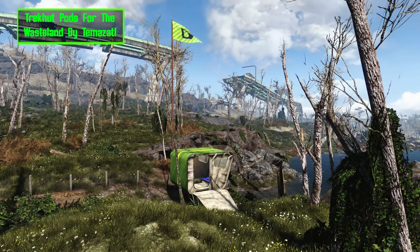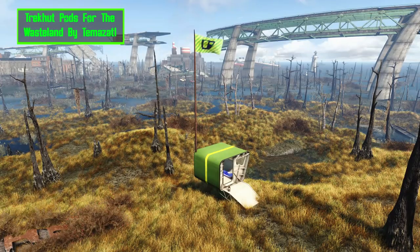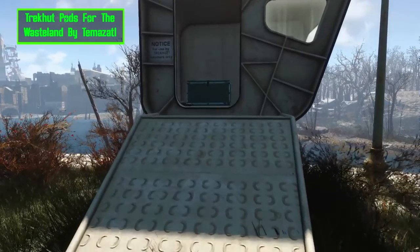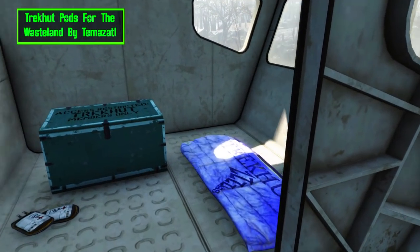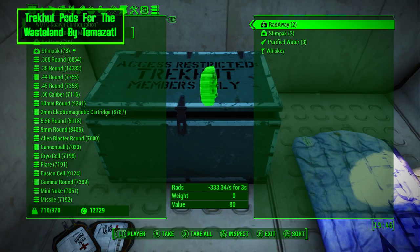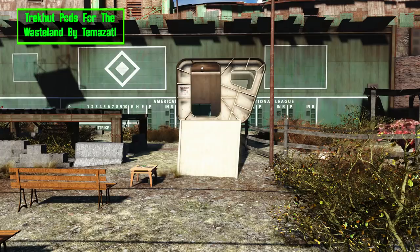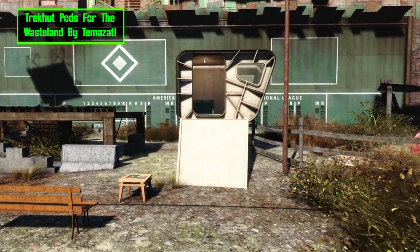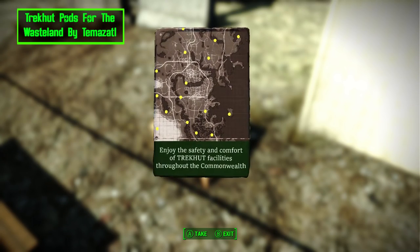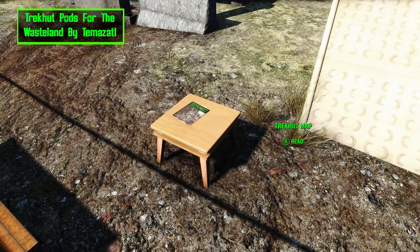Trek Cut Pods of the Wasteland is a handy mod for anyone playing on survival. This mod adds 16 new safe havens for you to stop in on your travels. They are scattered throughout the wasteland and can be spotted by looking for the green flag in the distance. Each one comes with a bed and a storage container filled with useful items to help you keep going. To gain access to the supplies, head to the green wall in Diamond City where you will find the demo unit with a key and a map located on the table. The key will unlock the supply caches and the map will help you figure out where they all are.